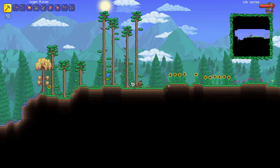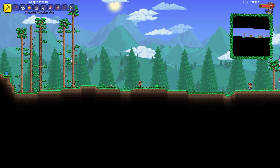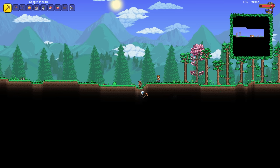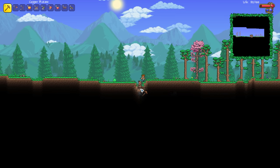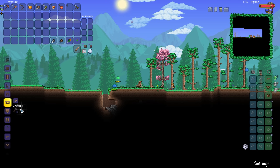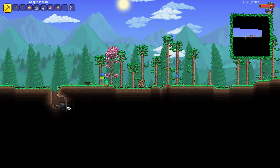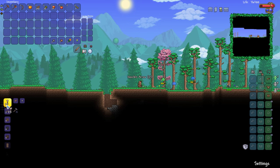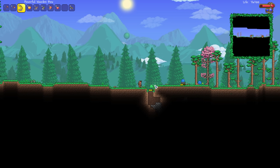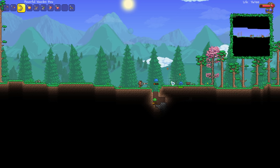That should stop the Corruption from spreading for now anyway. In order to get ourselves some ammunition for our bow, we're going to need to grab ourselves a little bit of stone here. And then maybe we could take these pesky slimes out of the game — we seem to be getting invaded here a little bit. Arrows, please. 300 — that will do the job. And now what we could do is start pummeling these folks with some arrows.